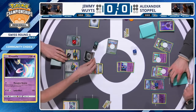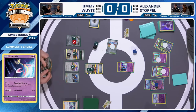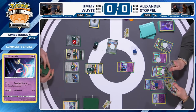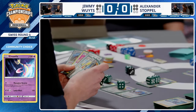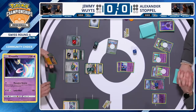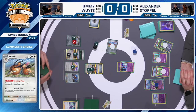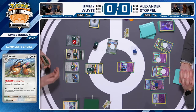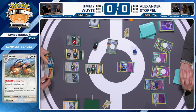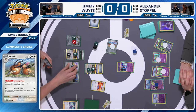If Alexander tries to use the Gardevoir EX to tank a hit, via a Luxurious Cape and Damage Pump combo, Ballistic Beak could actually reach that KO — something to keep an eye on. Jimmy attaches a metal energy to the bench Dodrio, plays Colress's Experiment, a Super Rod, and Artisan to grab a fresh Doduo. Zooming Draw activates — and there's a Damage Pump! Could be one piece of the puzzle. An opportunity to draw again, putting one more damage counter, is never a problem in this deck.